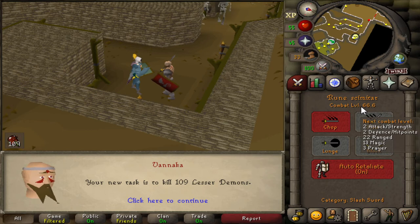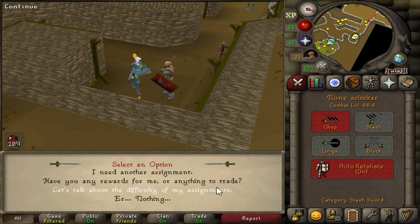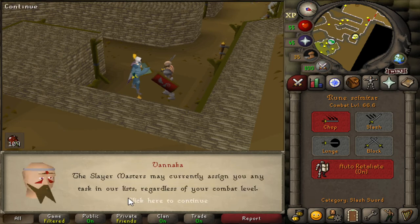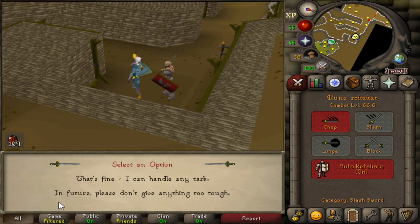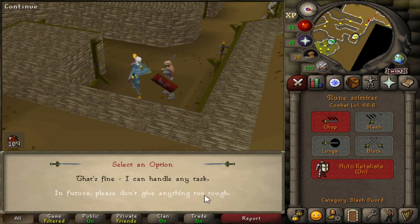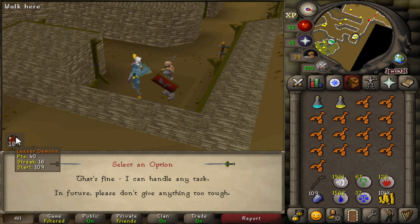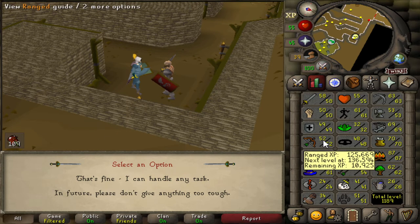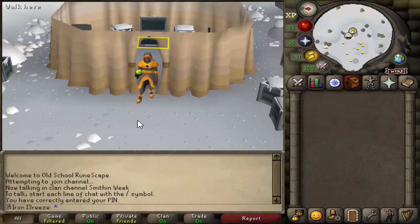Another slayer task complete. Come on Vannaka - a blessed demon? Are you joking? I know why - it's because I had it selected so they don't assign based on my combat level. I suppose that'd be good XP but it is a very risky task. I could actually safe spot it and do some ranged, because I do need to get my ranged up, so yeah we'll give that a go.